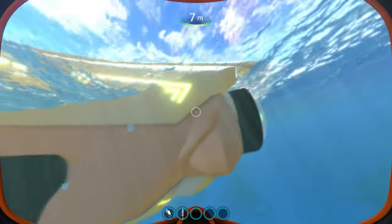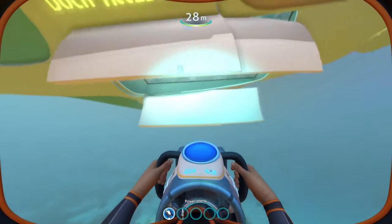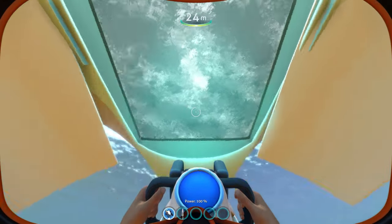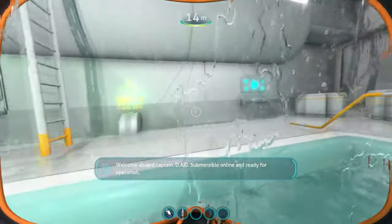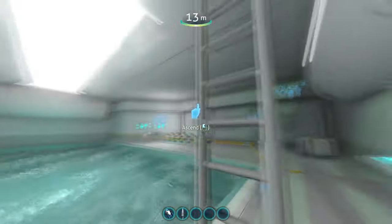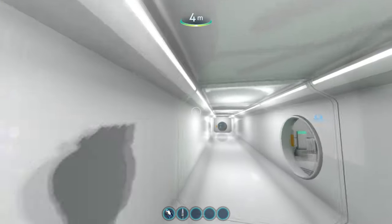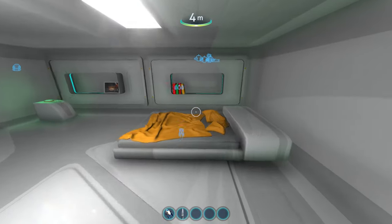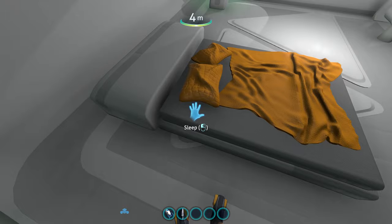My personal favorite is the DAD Submersible. It reminds me of the Atlas, and in general it's a massive submarine which I absolutely love. However, there are some things I'd point out — there's only one room, but it has a lot of detail. They could have added at least three more rooms in the submarine itself.